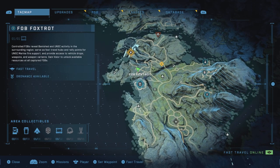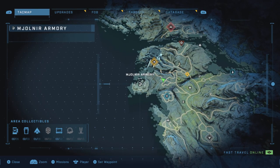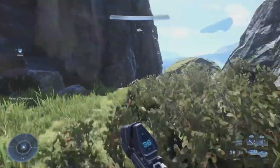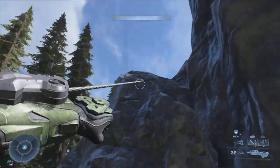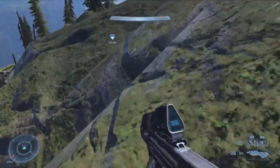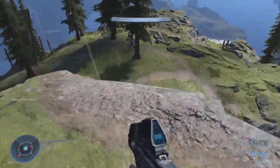So head over here, unlock the 5 Foxtrot, and head over to this armory location right here. This is where we're going to get our brand new skin, a new armor coating. You will have to do a little bit of parkour — it's on the other side of this huge-ass mountain.